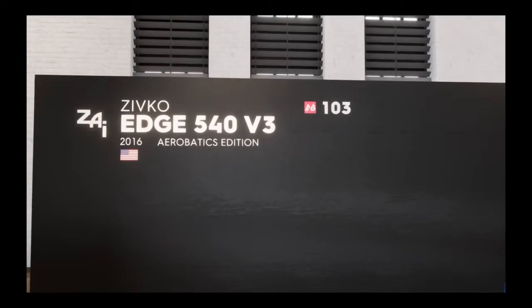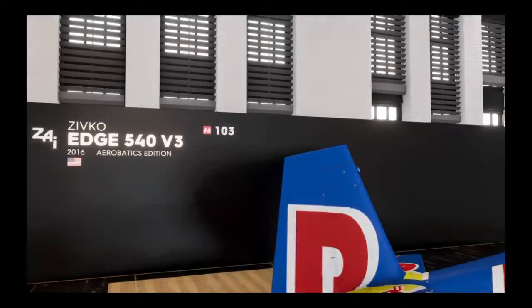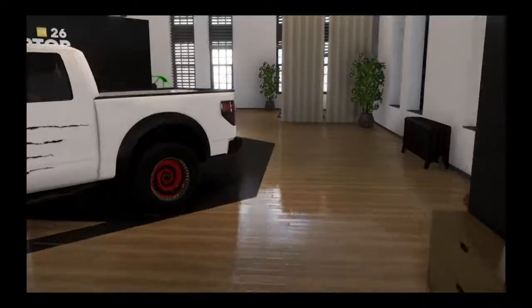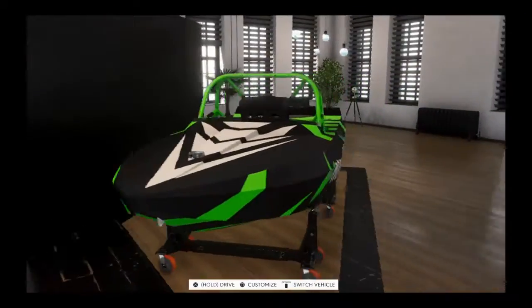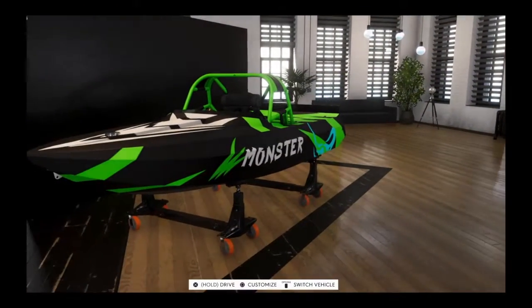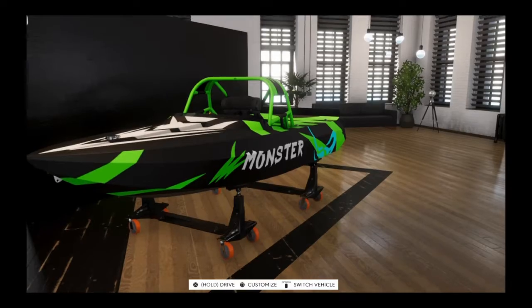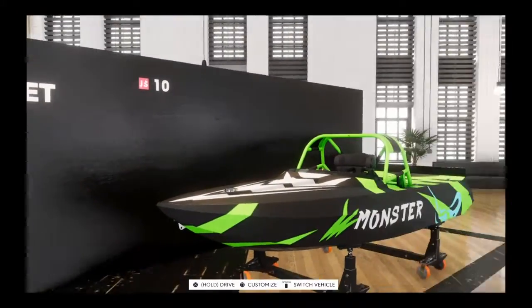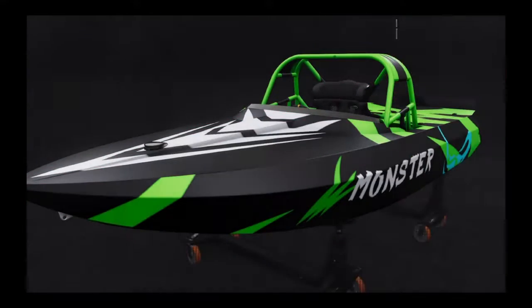Over here we have my Red Bull airplane - that's what it stands for. I know that it's 2016. And before we go upstairs, I have my jet sprint boat - it's a Hornet 2017. I'll show you my other boat while I'm here.